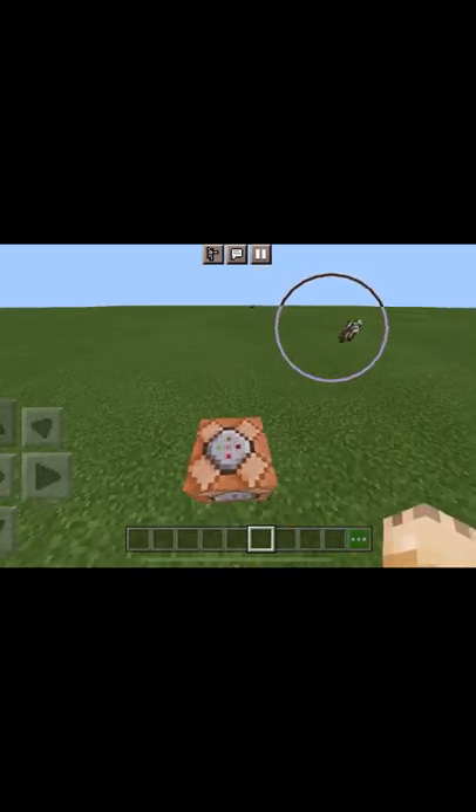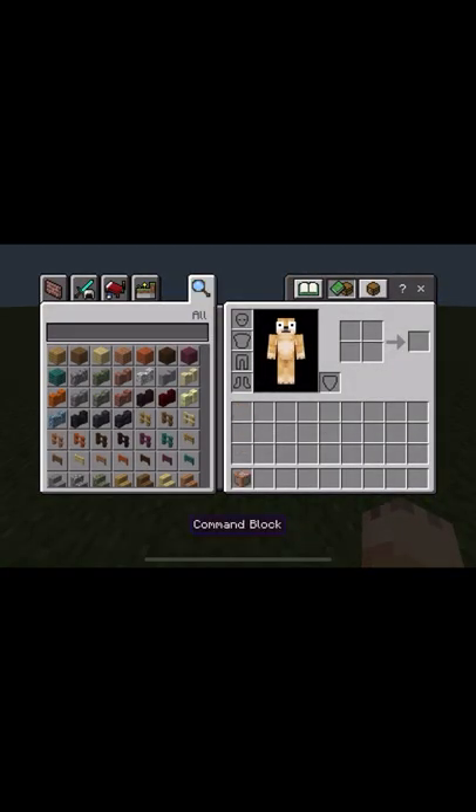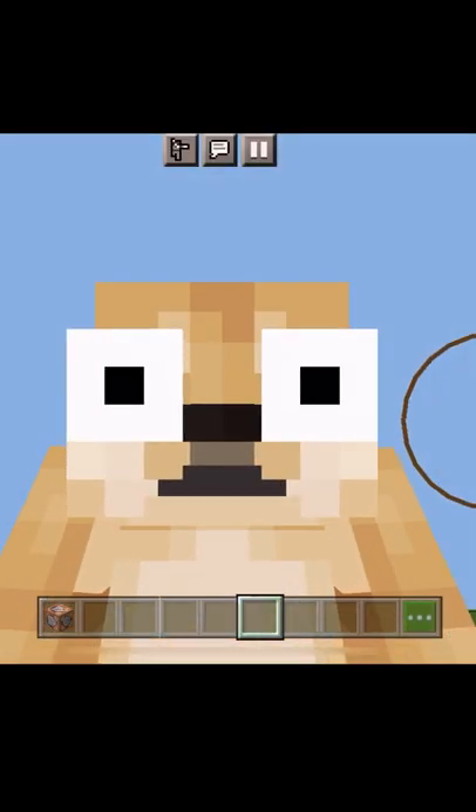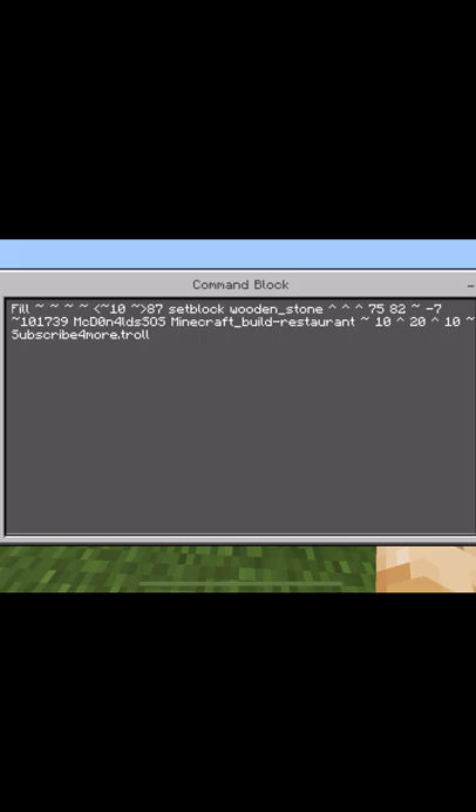So first, you want to go get a command block. I usually just have mine in my inventory. If you don't have one just sitting in your inventory, maybe you should rethink your whole life. So just copy the command sitting on the screen right now — it'll be in the description, so you can just copy and paste it. Just do whatever, as long as you don't mess it up.